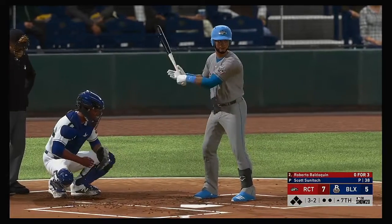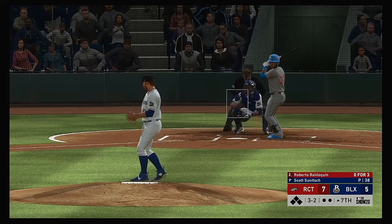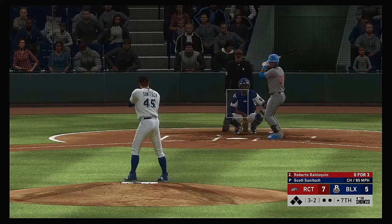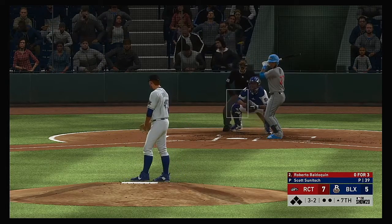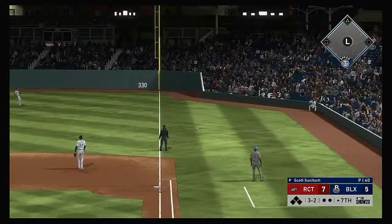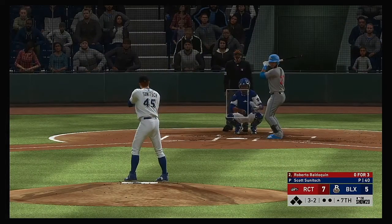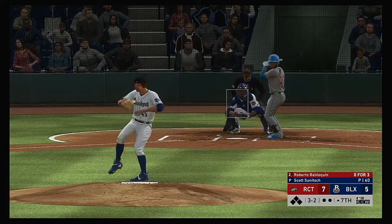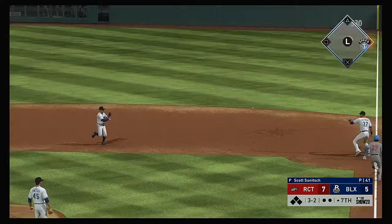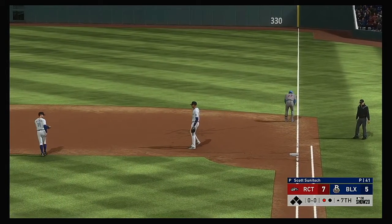Stepping up to the plate, Roberto Baldoquin — it was a backwards K, a strikeout looking for him in his last at-bat. Always frustrating to go down looking. Everybody does it though — you'll have a few at-bats where you get completely fooled. Look for him to be on the attack early in this at-bat. Hit in the air down the right field line — right fielder is on the run, and no one will track it down. It's going to be back to some serious tee work if he can't put that pitch in play right in his wheelhouse. Chopped toward the second baseman — an off-balance throw is in time as he takes one away.